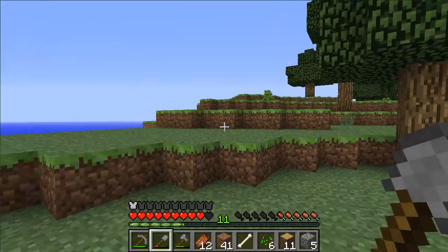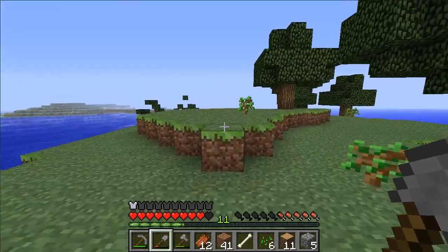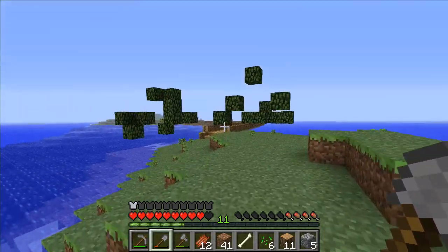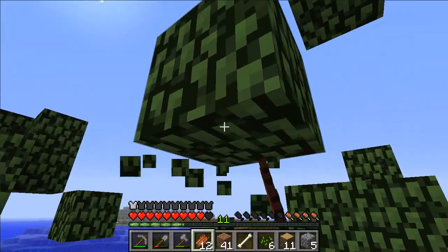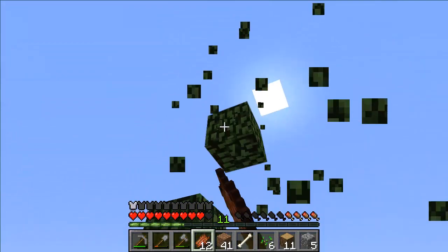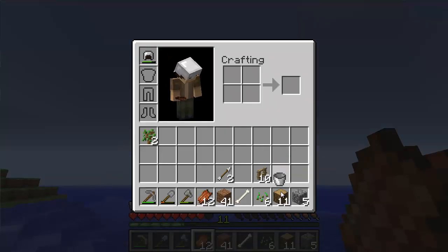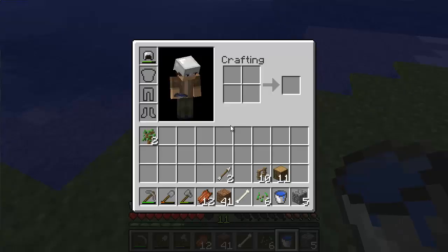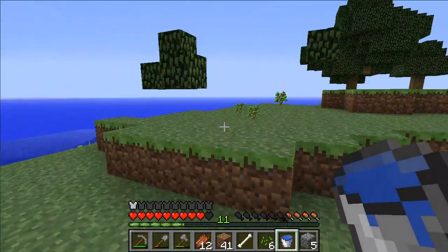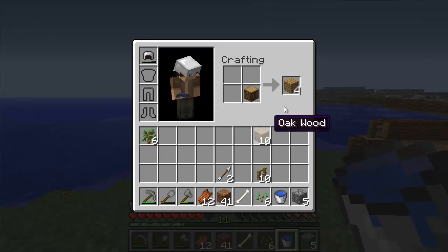Hey guys, Nyalan here, and welcome to episode 3 of Minecraft Survival Island. Today we're going to be maybe doing a few adjustments to the bridge, but what I really want to do is get that food source going — the wheat farm. I have some materials gathered here, I got a bucket which I'm going to fill up with some water. I just chopped down a few trees, that's why there's all these leaves everywhere. And if I sound a little sick, it's because I am.